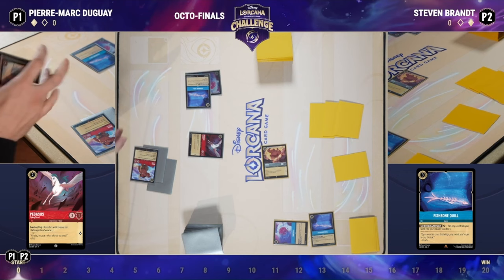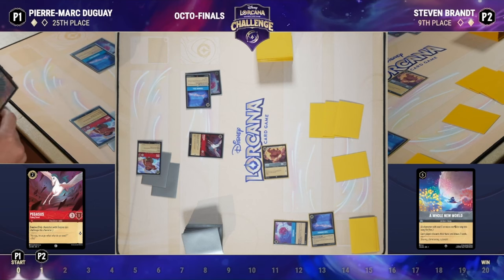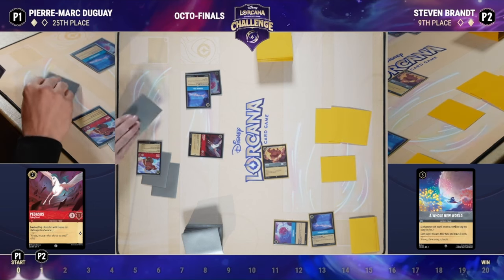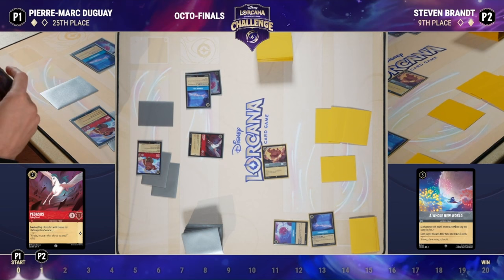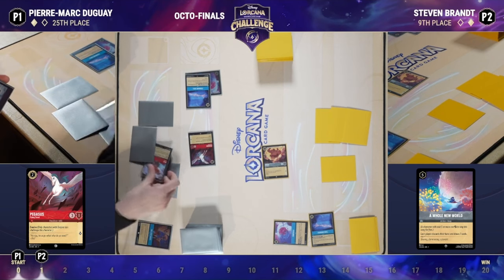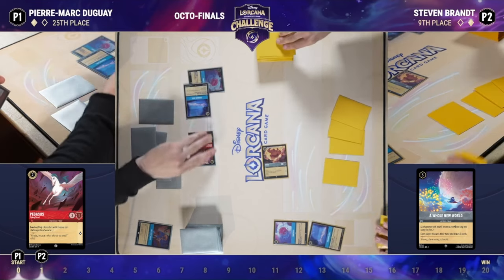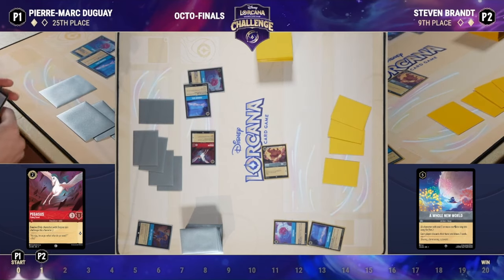Pierre is going to be on the draw for the third game as well — you'd much more prefer to be on the play. It's particularly impactful when you talk about Whole New World because it vastly dictates how many cards you can utilize before the first Whole New World is played, assuming it is in the starting hand. Not ideal, but this matchup in general I would say is Ruby Sapphire favored — though it has gotten much much better for Sapphire Steel in this set, so it's a lot closer than it used to be.